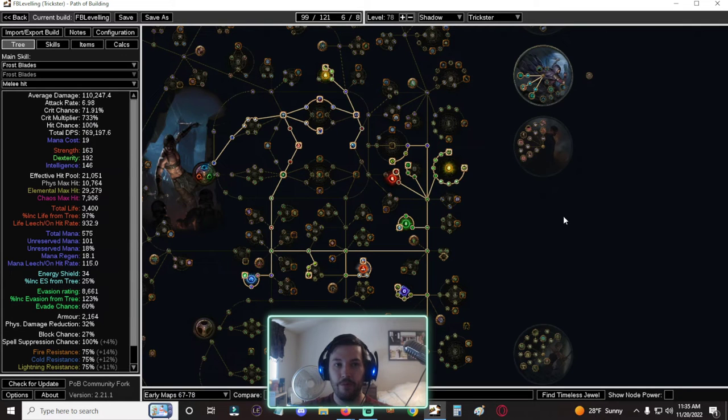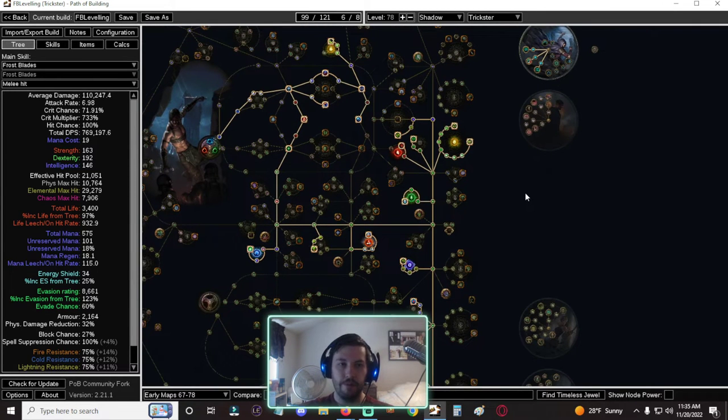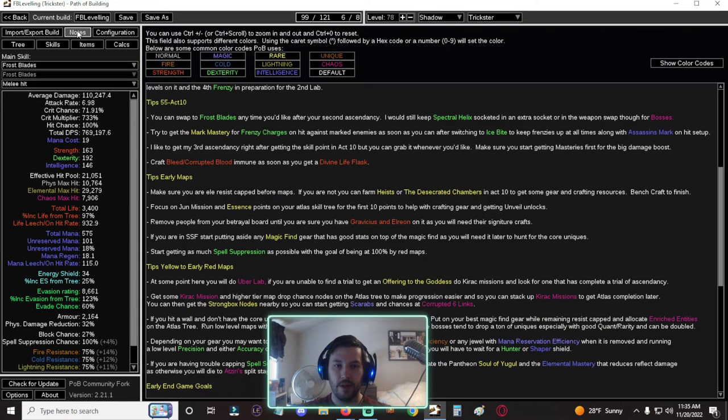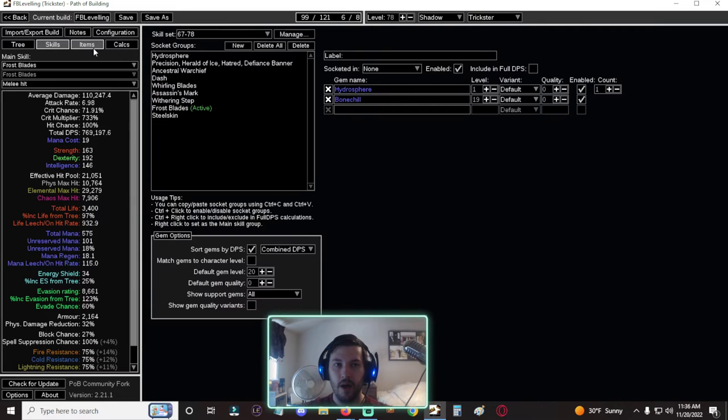On the skill tree we've grabbed Depth Perception, crit chance, crit multi nodes, filled out Elemental Focus and Assassination, and fully have Polymath set up. We've now done a full-time switch to Frost Blades. We should also be looking for a five- or six-link at this point while doing white or yellow maps. Five-links aren't too hard — the bench craft is only 150 Fusings, and Archnemesis monsters often drop unusable six-linked two-handed weapons you can sell for 20 Fusings each to fund the craft.